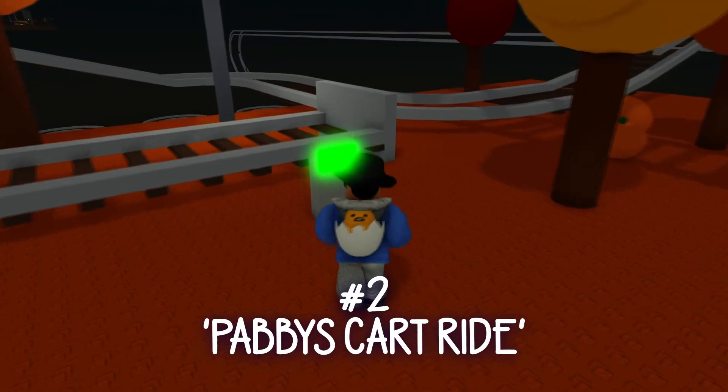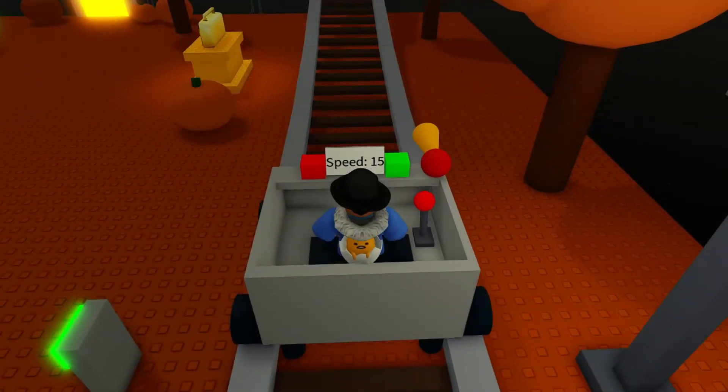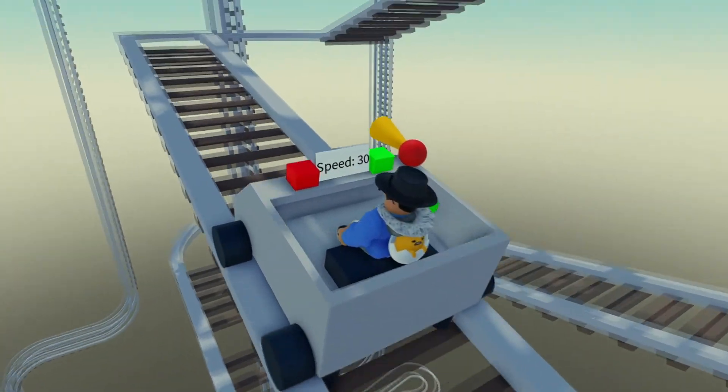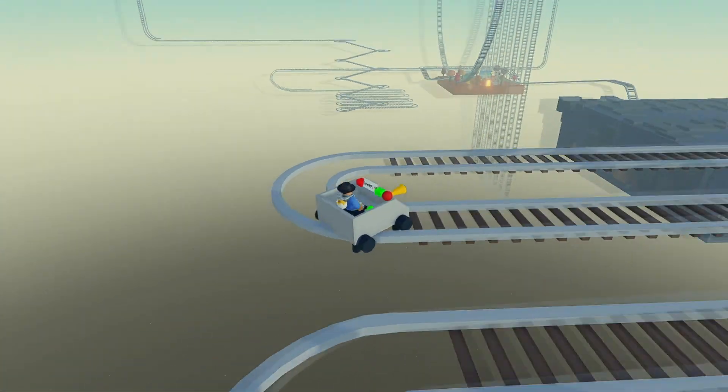Up next we do have an actual cart game for you. This is more of a roller coaster type, since the carts are locked on the rail. A cool feature in this game is that you get to select different types of carts. Speed is controlled like the first two games. Even though the thumbnail shows you a locked car, you can still get off track.